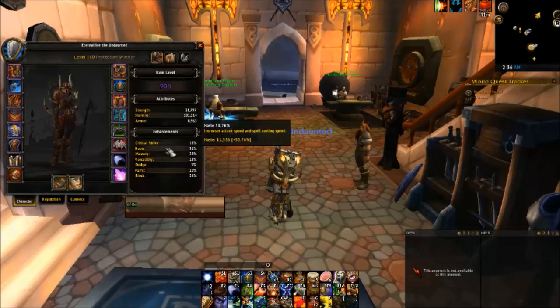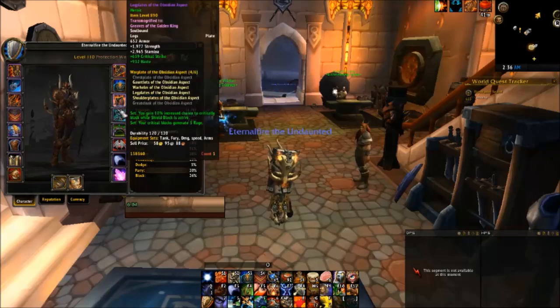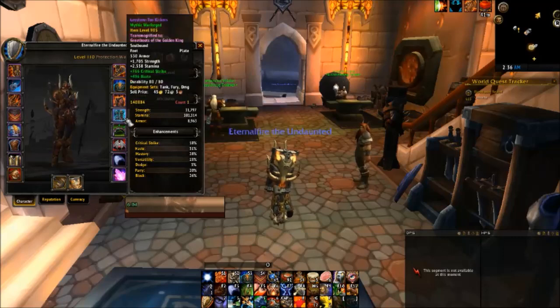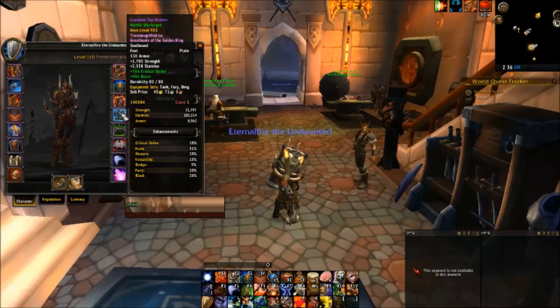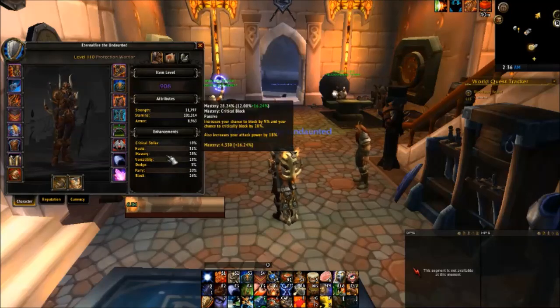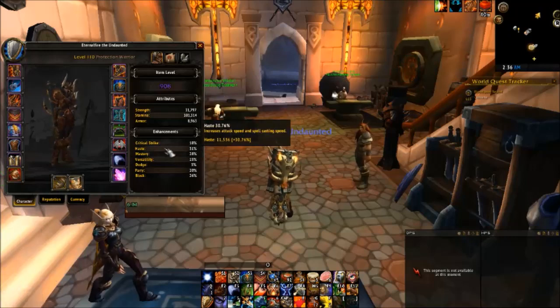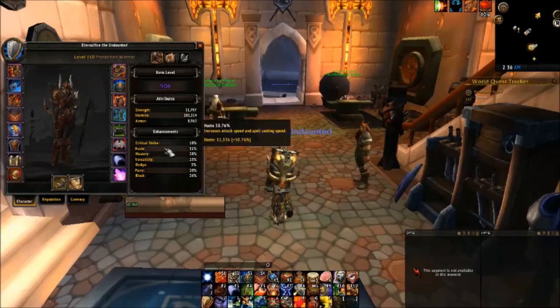With that said, you do have priorities as far as your secondary stats go. Right before Tomb of Sargeras releases on Tuesday, if you have multiple of the same gear slot at 905 or 900, then you can choose your best stats. That's when I would say try to get to around 30% haste, then mastery, then versatility, then crit. But focus on your item level first, and then when you have your high item level, focus on getting those pieces with the better stats for your character.